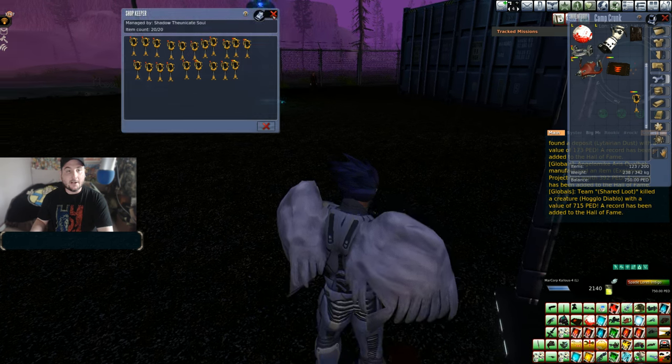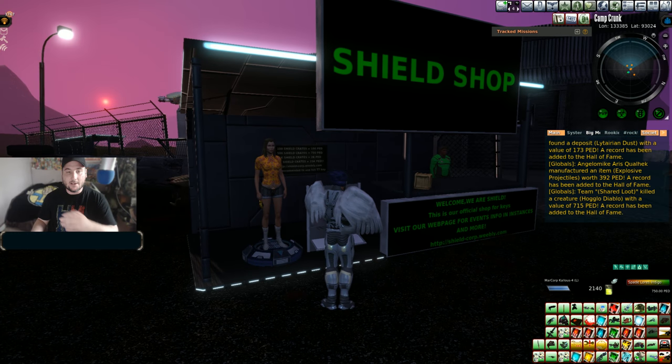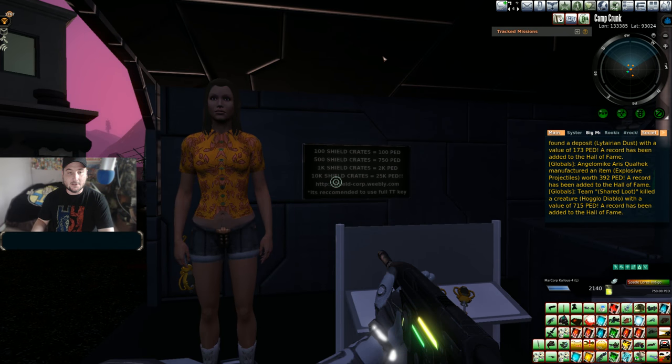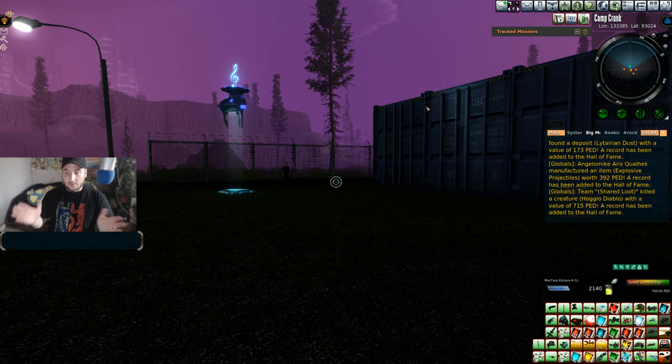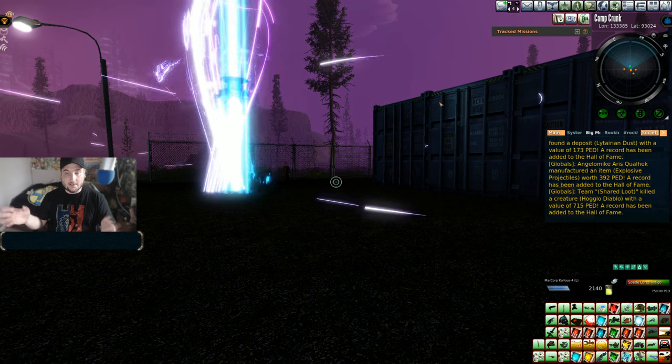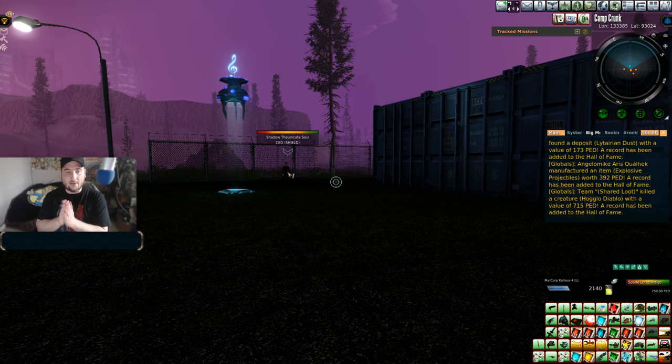You can get a bunch of Camp Crunk Cloth Crate keys and other interesting things such as shield crates that drop at the end — build those up and turn them in for prizes. We're going to check out the entire instance right now. On the website you can get a package deal: gold prices and stuff like that, 10 keys for 560 PED, available right from Shadow the Unikit Soul.